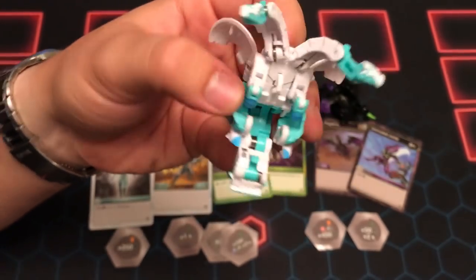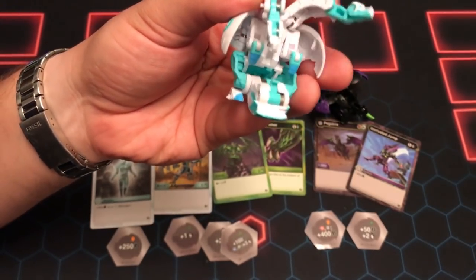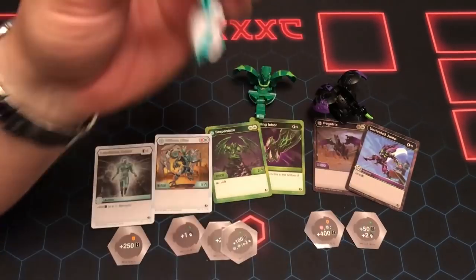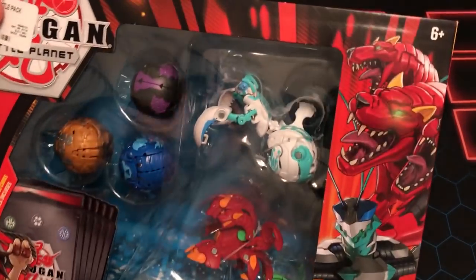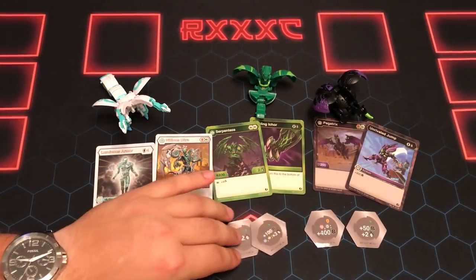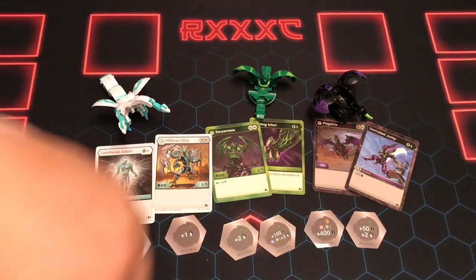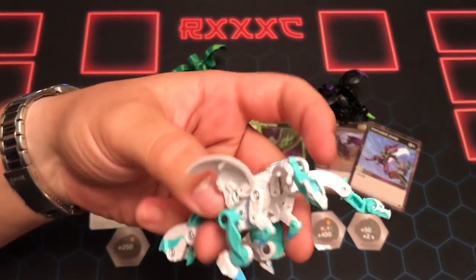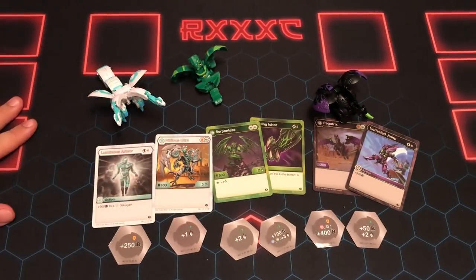That is this three pack with the Haos Ultra Nilius. I hope you guys enjoyed it — I definitely love this Bakugan, it's one of my favorites and he gets an ultra, so I'm happy. Next video we have the five pack with Pirates Halcor and Mantanoid — give you a little teaser right there. Come back tomorrow, leave a like if you want to see more of these videos, and comment your favorite out of these three. Haos Nilius is definitely my favorite — see you next time!